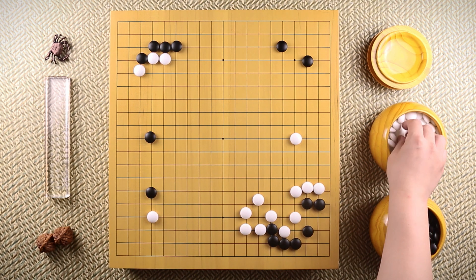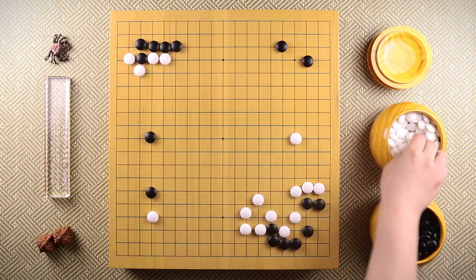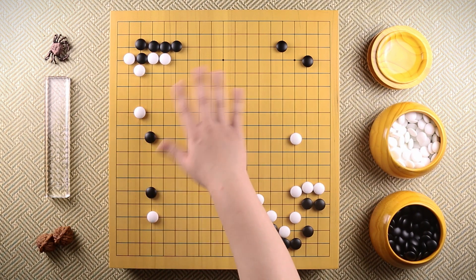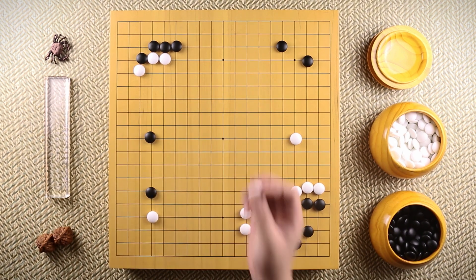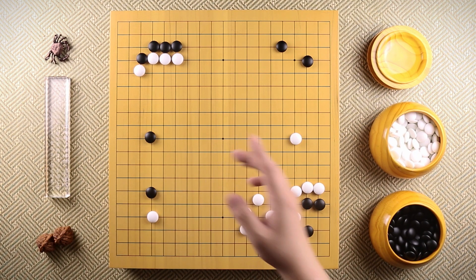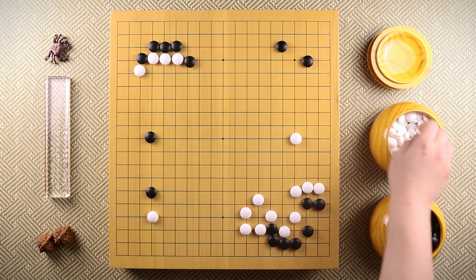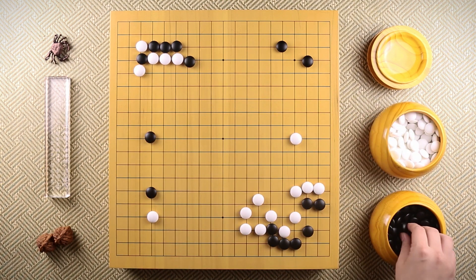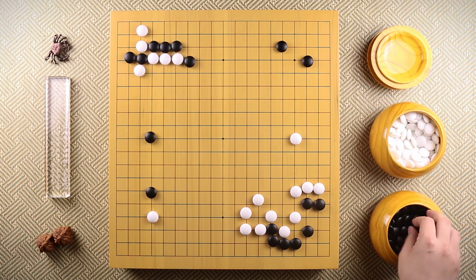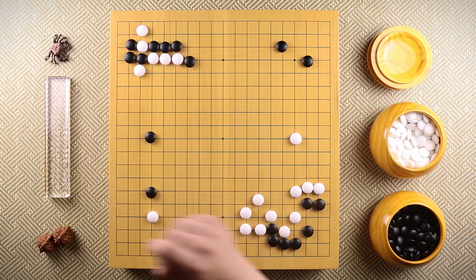From here, if white wants to be safe and simple, white could atari first. When black connects, make a two-space extension. This way, white is settled and doesn't have to worry about the avalanche joseki. But Takagawa Kaku decided to challenge Goseigen, the master of the avalanche joseki. Goseigen welcomes this joseki, white ataris. This is just a variation, and from here there are some variations, but black chose to play this particular one.